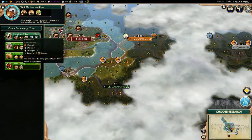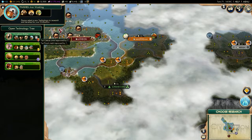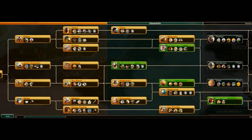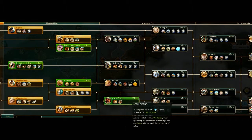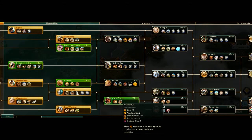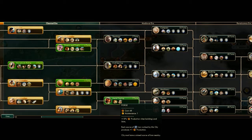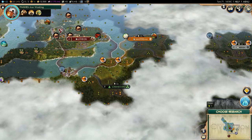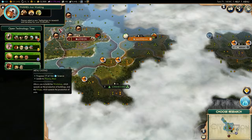I don't have any horses, so I don't really need horseback riding. Metal casting would get me into the medieval era and it would get workshops and the forge. What's my gold output though — plus nine? Yeah, I don't need currency yet. I'll go with metal casting.